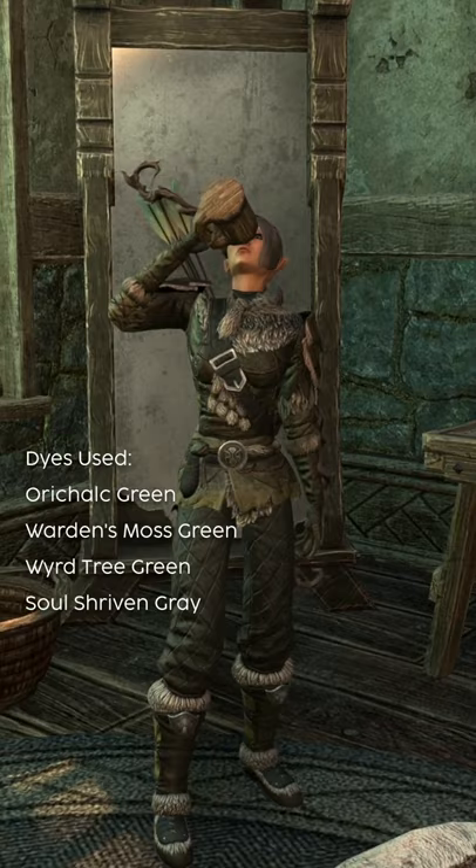The dyes I used are Aura Calc Green, Warden's Moss Green, Word Tree Green, and Soul Shriven Gray, all of which you'll unlock through typical gameplay.